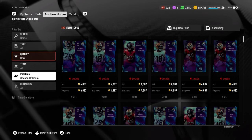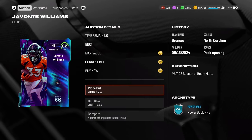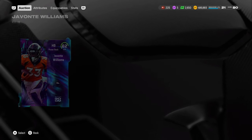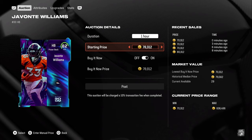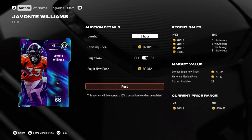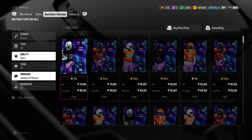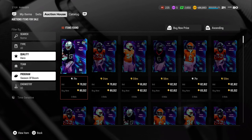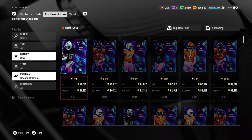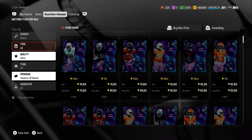If you look at Season Boom right now, the 82 overalls — Legends are pretty much only 82s and 85s, plus the 86 LTD — but those cards go for like 83k right now. You buy for like 70k and sell for like 83-85k, whatever they go for. That's basically free profit right now. Legends will really be popping off, so you'll most likely be able to buy the 82s for like 70k and sell back for 80-90k.